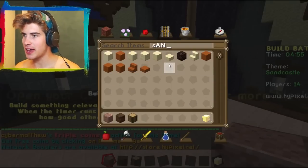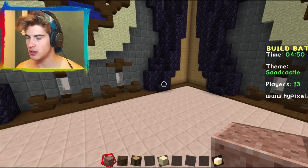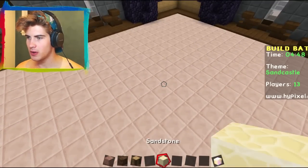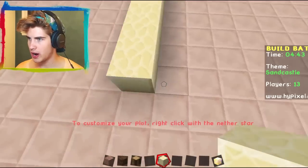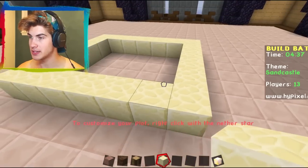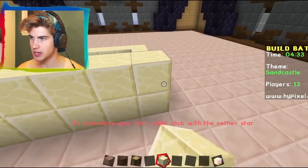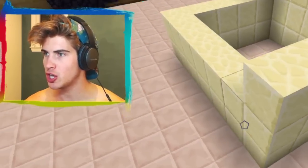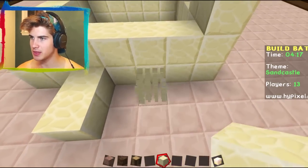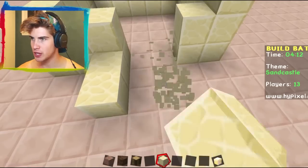Sand castle! This is good. So we need sand, of course. Let's do sandstone because we don't want it all falling. Cool, I love this. Sand castle — let's think. So make a square. We also need a moat. This is a small sand castle. Why am I the slowest builder in America? I'm the least creative freaking person in the world. Yep-a-doodle-doo, I certainly am.